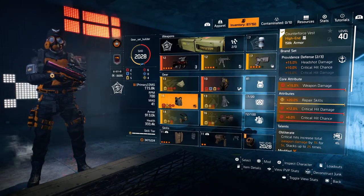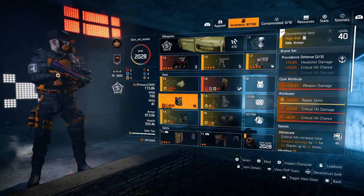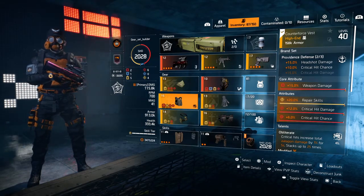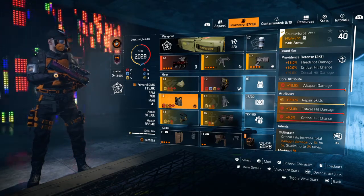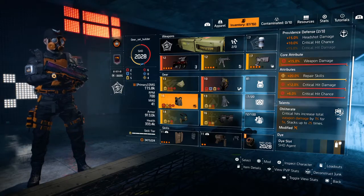For the chest we're running two piece Providence — the chest and the knee pads — giving us plus 15% headshot damage and 10% crit hit chance. The core attribute is 15% weapon damage, 20% repair skills, 12% crit hit damage, and 6% crit hit chance.